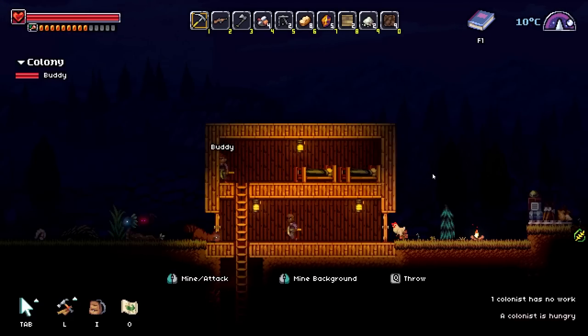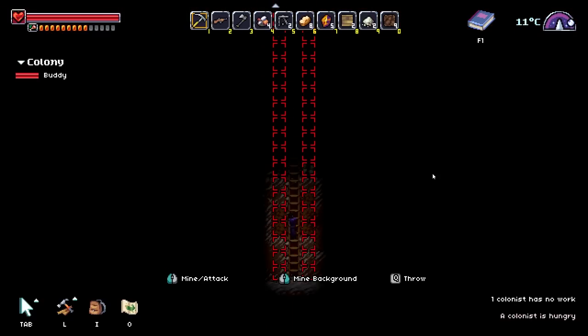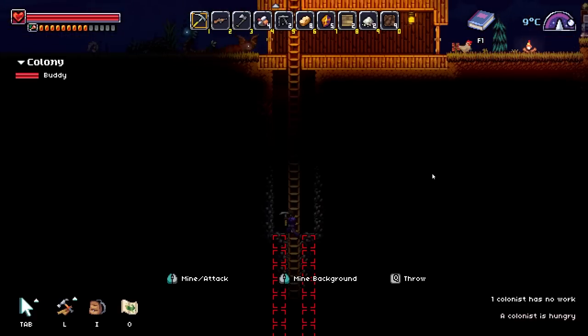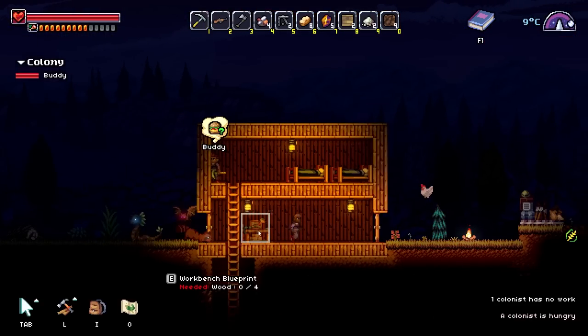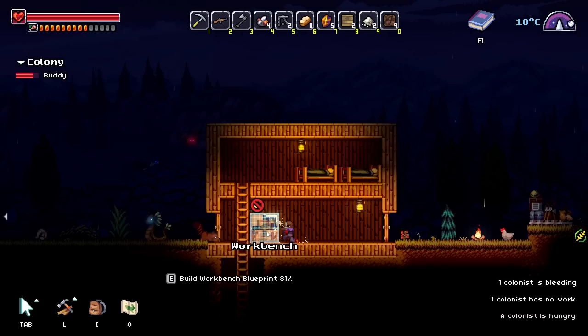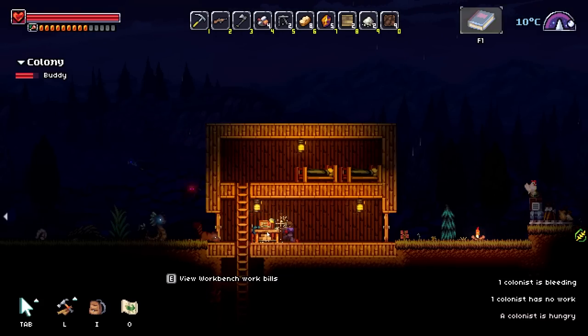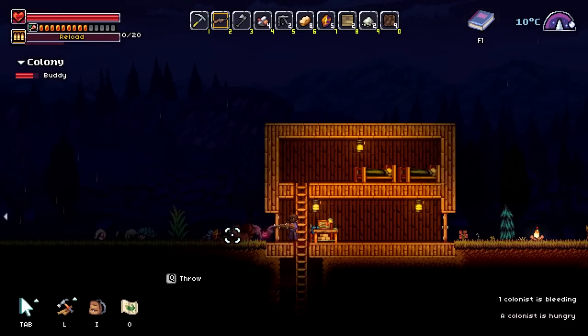Buddy just woke up. Good morning, dude. Overnight I've been working down here in the caves — I'll let you mine the rest of that out. Also, you can do the hard work of carrying everything out into the stockpile. And I'm going to start building up a workbench because I feel like that's something we probably need around here. Buddy, what have you done? Don't go get the animals — they're vicious and they got rabies and junk. He's shooting them though.